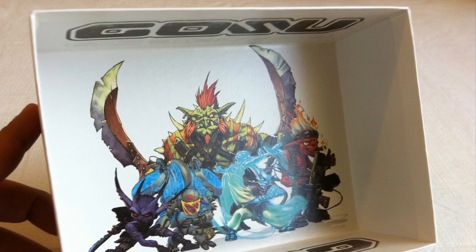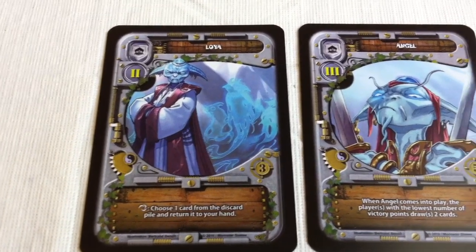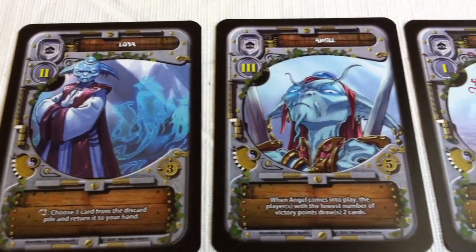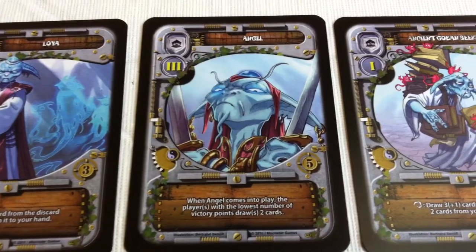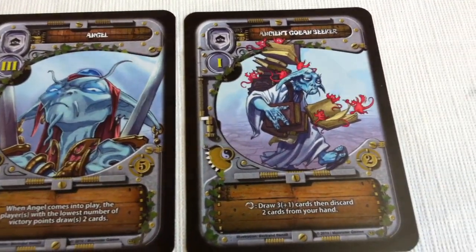You have the white ancient goblins, the green alpha goblins, the black dark goblins, the blue mecha goblins, and the red fire goblins.